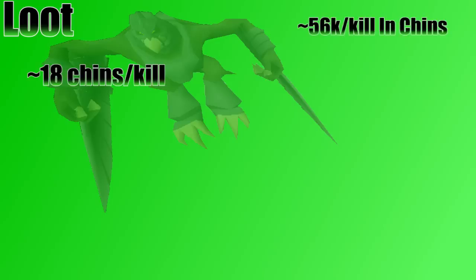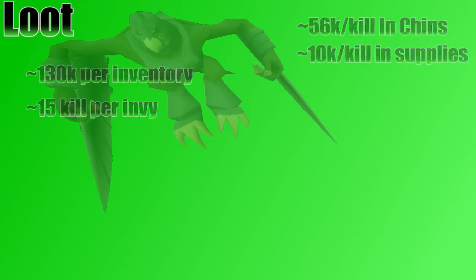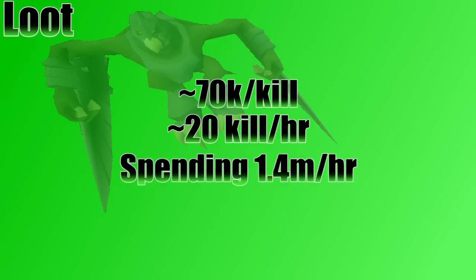Now let's talk about some loot. I'm going to give my numbers based on using black chins and just the one melee minion, but we'll discuss how other methods could change your kills per hour and cost per kill. Starting with the bad part — the cost per kill. I tend to use about 18 chinchampas per kill, which are currently 3.1k a piece, so that's almost 56k per kill just in chinchampas. The inventory I showed earlier is currently about 130k in potions, and in one inventory I average about 15 Kree kills, making it a little under 10k per kill in potions. Adding in runes and whatnot, I'll round to about 10k more per kill. That plus the chins, we're looking at 66k per kill, and adding scales, darts, and bolts, right around 70k per kill overall.